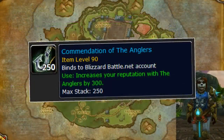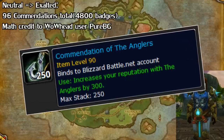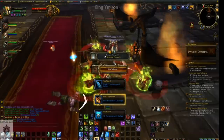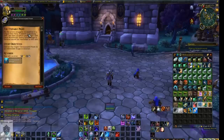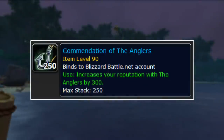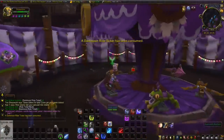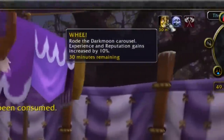From neutral to Exalted it's 96 tokens total, requiring 4,800 badges. You get these from Timewalking dungeons, looted from bosses, and importantly you get 500 per event per character for the first dungeon completed via a quest starter that drops off the final boss. The commendations are account bound, so you can do one dungeon on each of your characters, feed them all to one character, and knock out Exalted in one day. And if the Darkmoon Faire happens to be up, ride the carousel for a 10% reputation bonus to save even more badges.